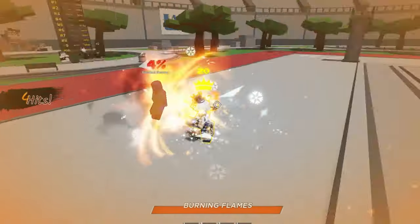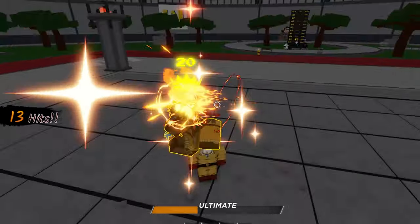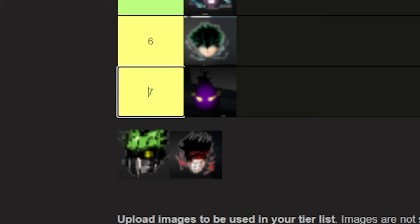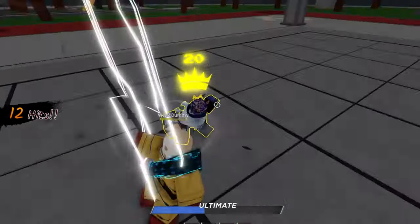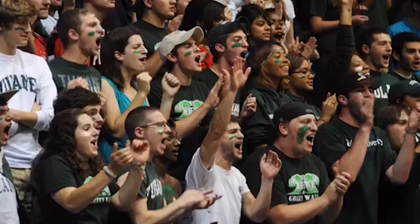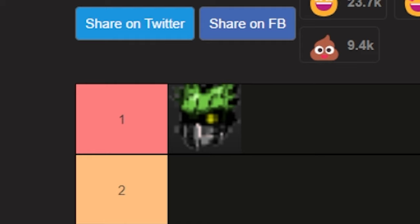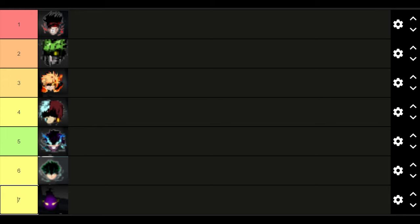At number four is Todoroki — solid until you try to combo with him, and his ultimate falls victim to the block button. Number three is Bakugo — his base moveset is already better than most, combo potential is great, and the unique finisher looks promising. With two candidates left: number two is Vigilante with the best damage and combos in the game. But number one is Stain — great moves, hits multiple people, and has a strong ultimate that only bad players would call weak. That's the tier list!